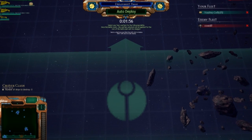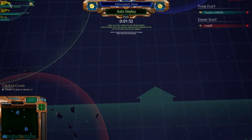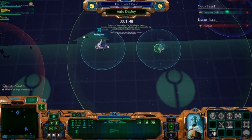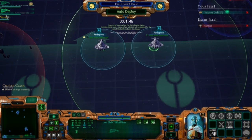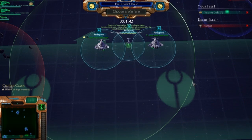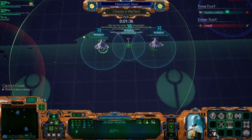We find ourselves in a battle against the Eldar, which is annoying, but that's pretty much fine because they're no longer dangerous. Let's go ahead and put down our ships here. You want to keep your ships relatively close together for a standard cruiser clash, because otherwise you're going to have your ships basically torn apart individually — so keep them relatively close together.